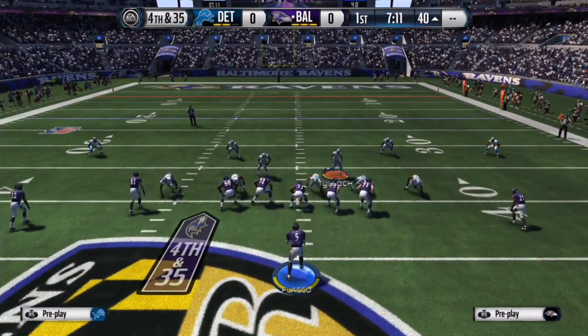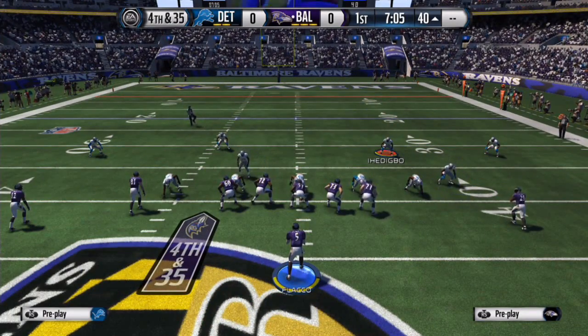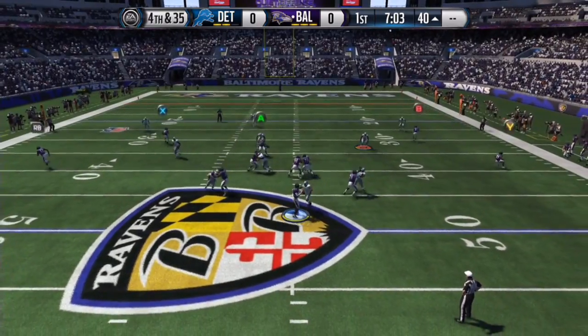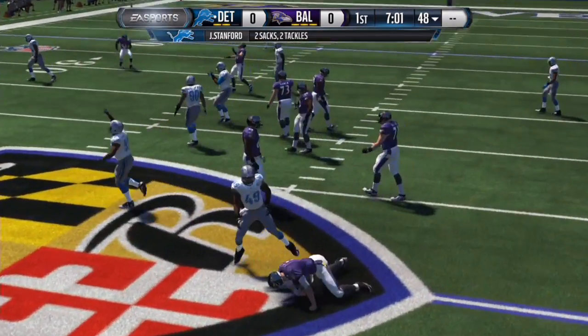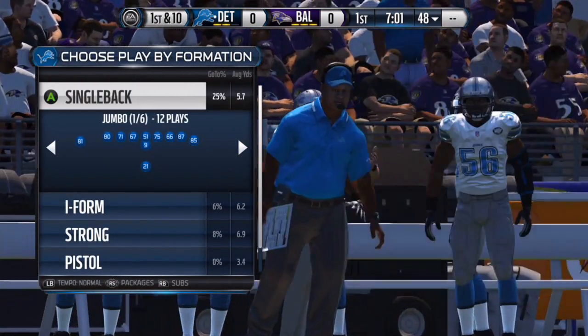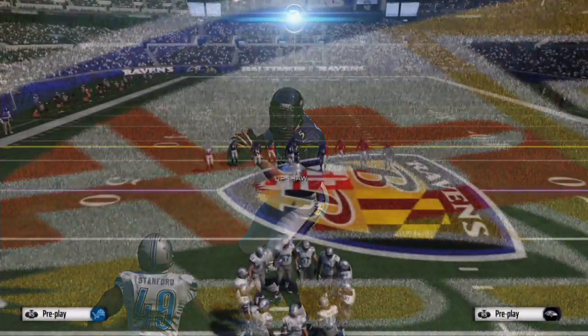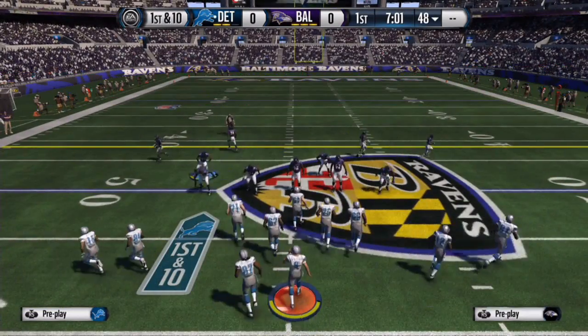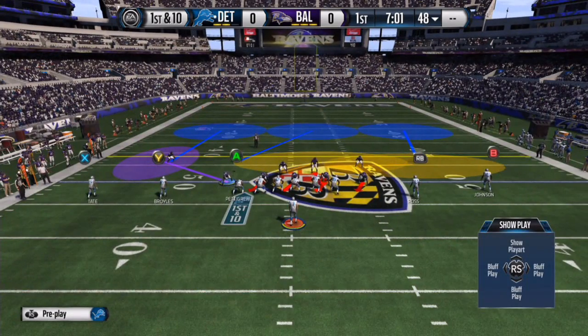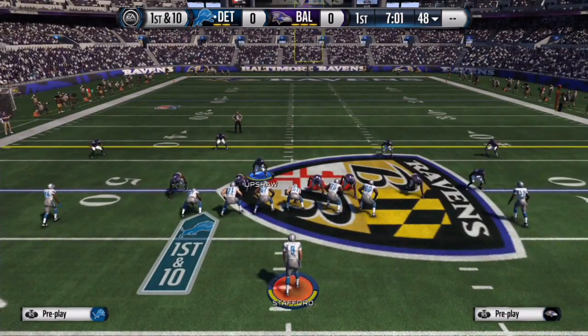It all depends on your alignment of the outside linebacker to the defensive end, so I'll show you guys one more time because it really does depend. Try not to use it when the tight end is on that side. I flipped the offensive play to the other side so the tight end wasn't on the side I was running the blitz on, because he can cause a major reaction to the linebacker and the B-gap.